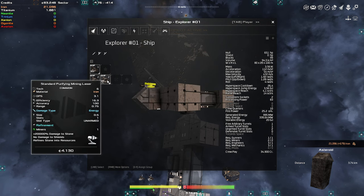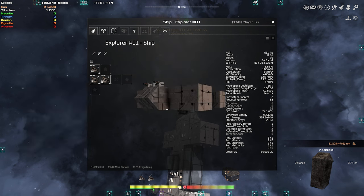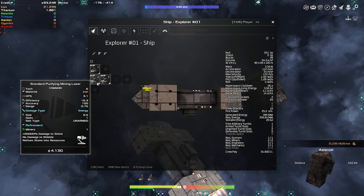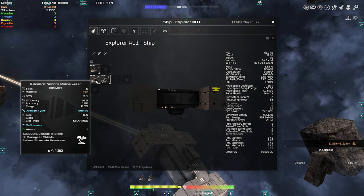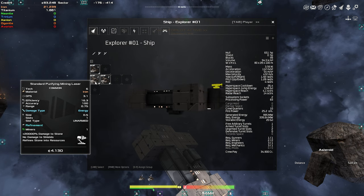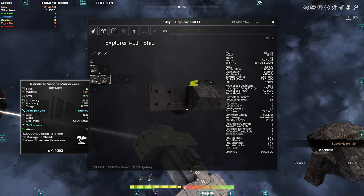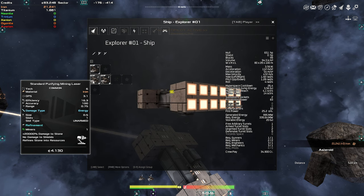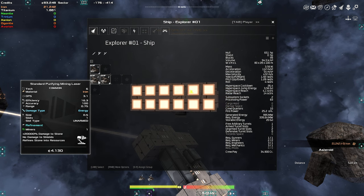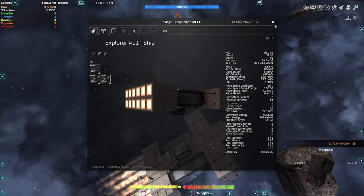These lasers on here have an efficiency of 16.3. Let's say there's a thousand ore in this asteroid — 16.3% would mean out of a thousand iron ore it would grab say 163 of it. That's my guess. The standard lasers with refinement go up to about 30-ish, while the R lasers — where you need actual cargo hold and storage on your ship — go up to about 90-ish. They're really efficient and worth using, but you need a lot of cargo hold for that.